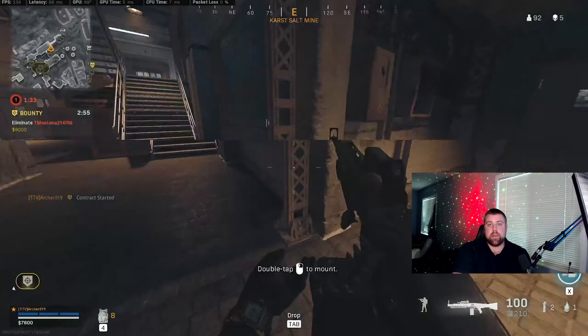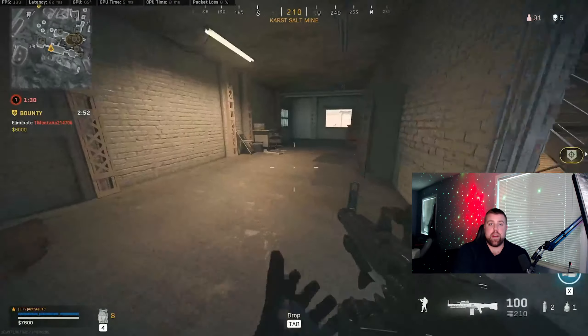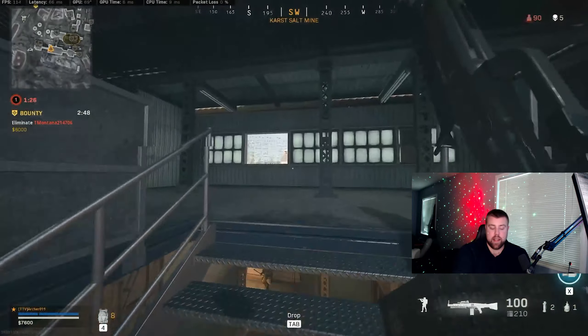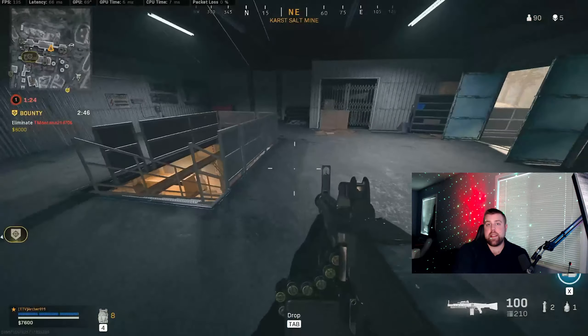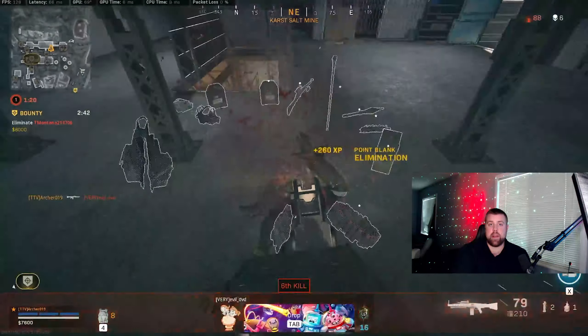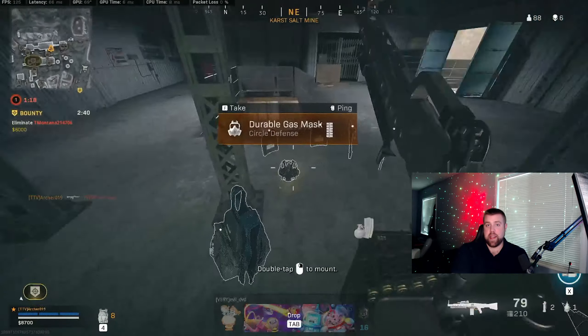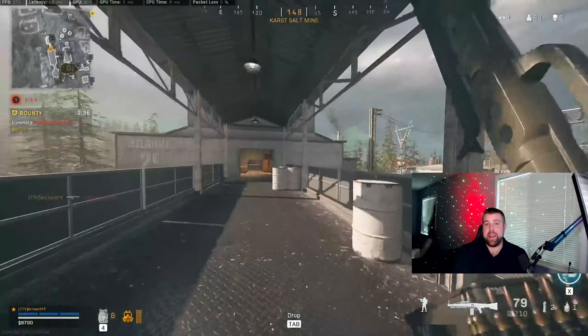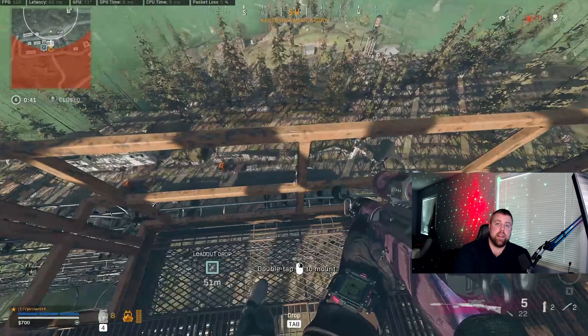Here's another example of me using my ear to secure another kill. One mistake I made here is I began to play slower once I knew where he was. This shows a lack of confidence, and I try not to do this in future gameplay. What I could have done instead, once I heard and understood where this player was, was slide cancelled around the corner, broke his camera, and finished him off quickly. The way I slow peaked here, I'm lucky he was looking the other direction — because he would have seen me first and had the advantage on me, even though I heard him and knew where he was.